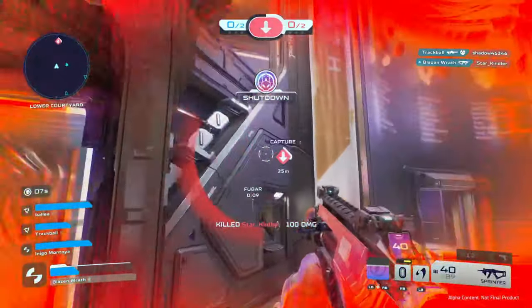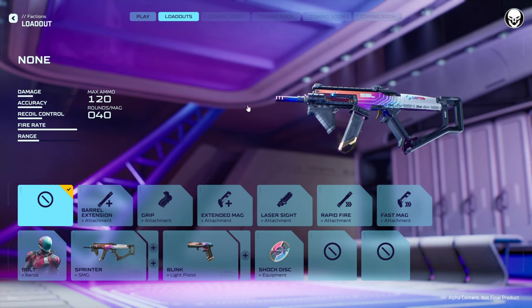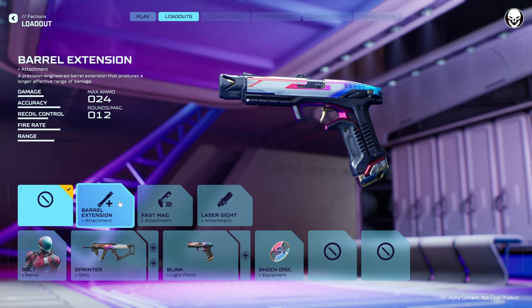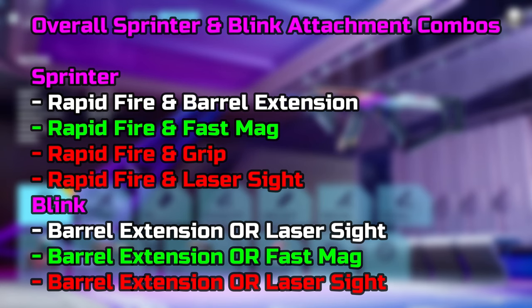Overall the Sprinter's recoil is high but controllable at respectable ranges up close. You might want Rapid Fire + Barrel Extension for range, or Rapid Fire + Laser Sight to improve accuracy. If you built the Sprinter for up-close battles, put Barrel Extension on the Blink pistol. If you added range or accuracy to the SMG, you'll probably want Laser Sight on the pistol. Fast Mag is only recommended if you're really going for a close-quarters build.